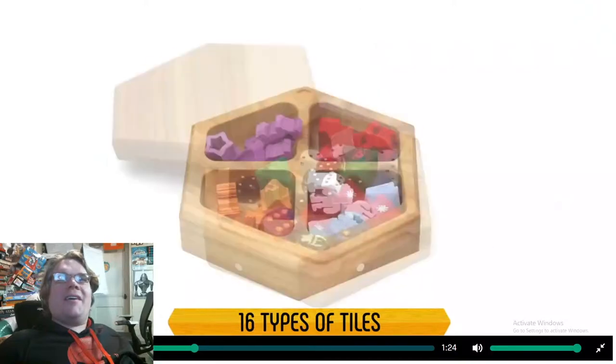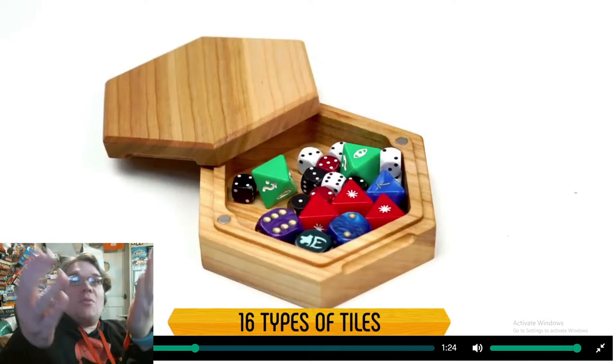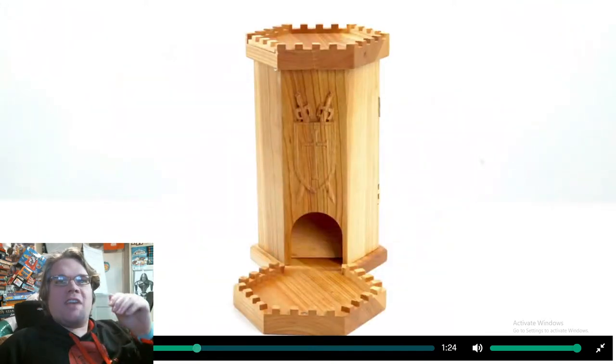One thing I'm noticing — they did it at the beginning and they're doing it now — I almost feel like it's too fast. I really want to bask in the shape of each one and think about the different kinds of games I can use it for. I also see the magnetic clasp right there. It's just the wood — stop going so dang fast!